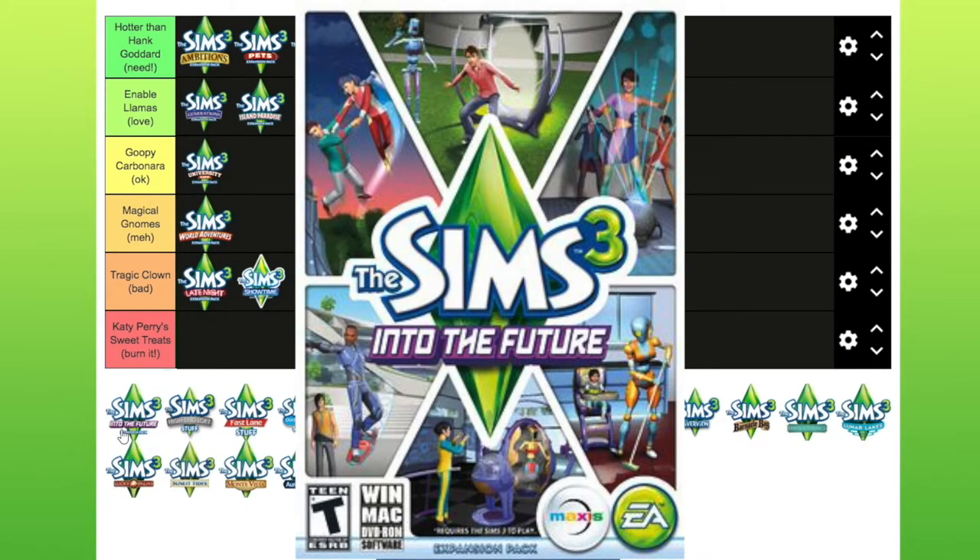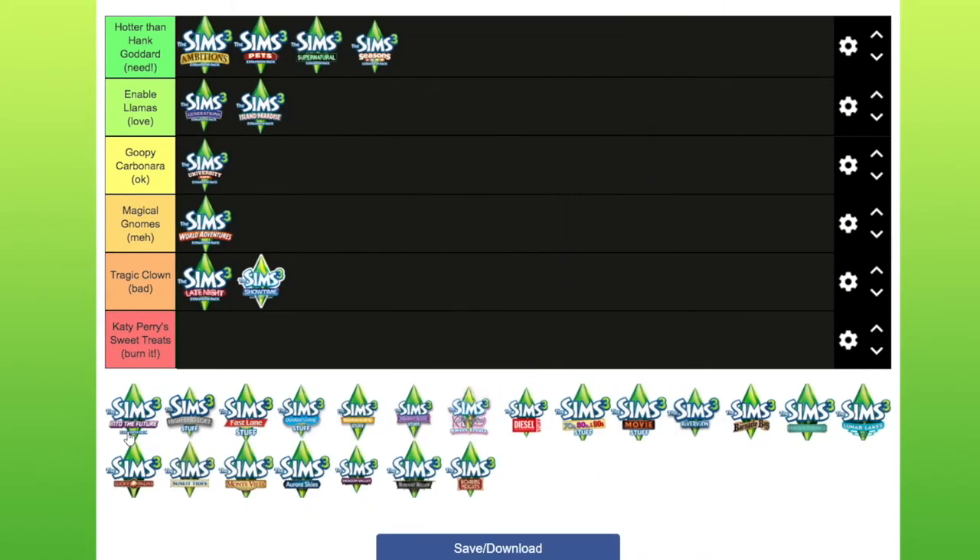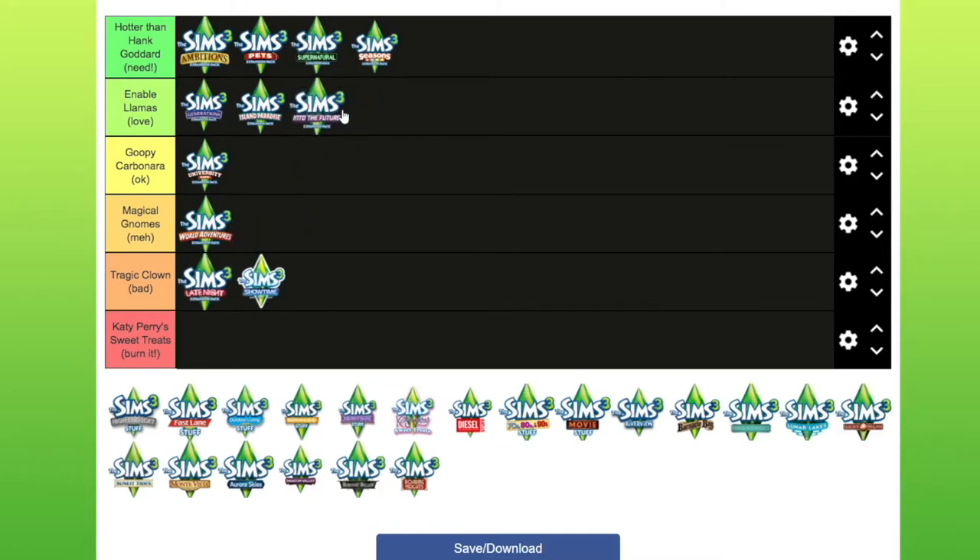Into the Future — this is the last expansion pack that came out, and it's different from every other expansion pack for The Sims 1 and The Sims 2. We've never had an Into the Future pack before, and I really like that. I hardly ever travel to the future world, but I really like the objects that come with it and the advanced technology skill and things you get with it. I actually like Into the Future and I'd like to explore it a lot more.